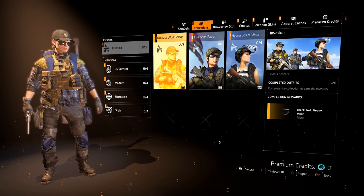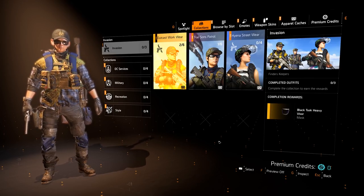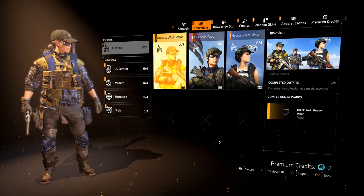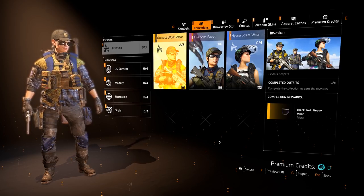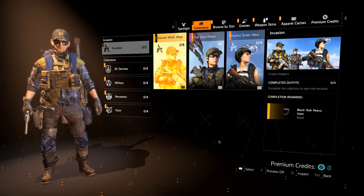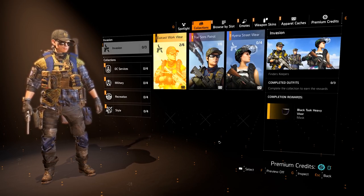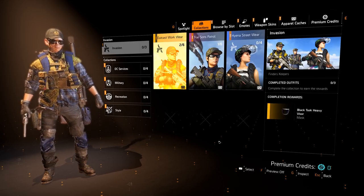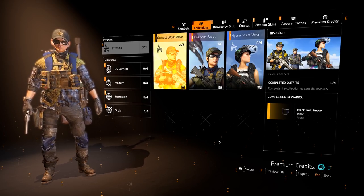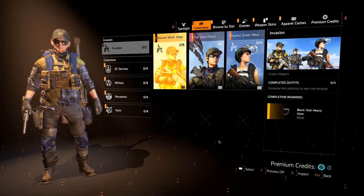Welcome back everyone to another episode brought to you by Games Glitches. In today's episode we're going to take a look at how to get yourself the amazing Black Tusk outfit, the Black Tusk visors, and all of the amazing brand new weapon skins that are currently coming with the event. Please note there are different things you should know about it. If you enjoyed this episode I'd really appreciate it if you hit that like button.